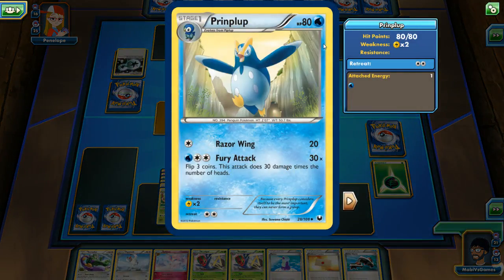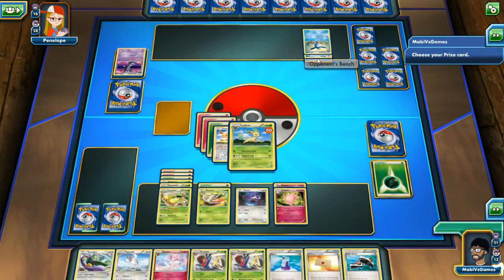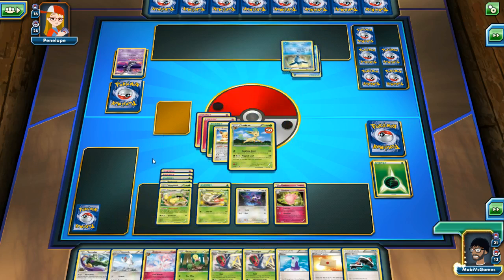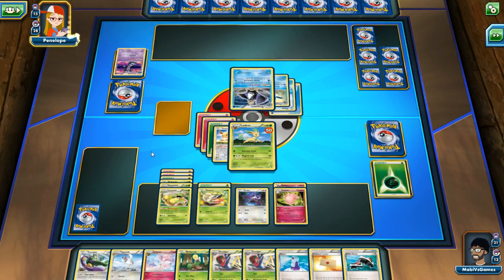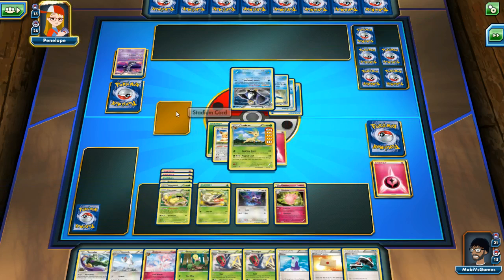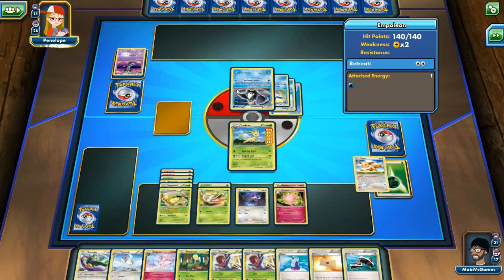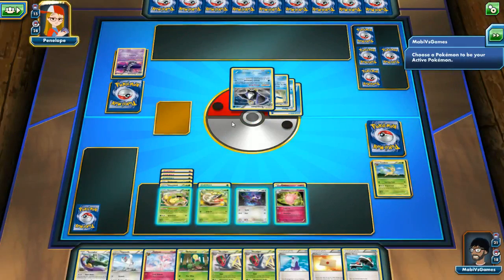We have a pretty small chance we're going to get knocked out by a Fury Attack if he decides to have another double colorless energy, having three off the Prinplup. Oh my god — Empoleon! Attack Command — Empoleon does ten times the number of Pokemon in play. That's insane.